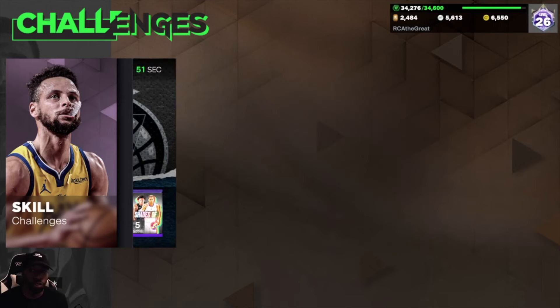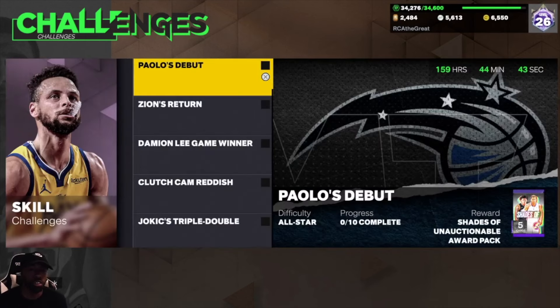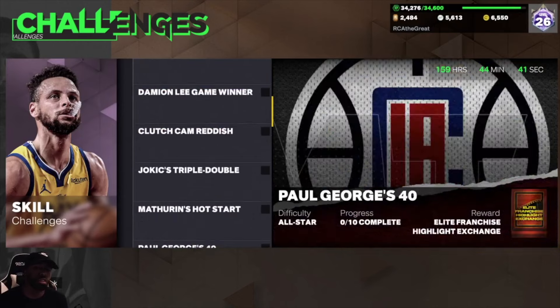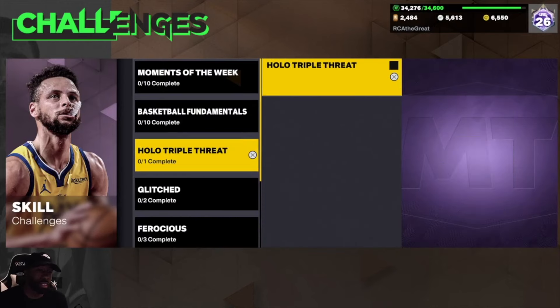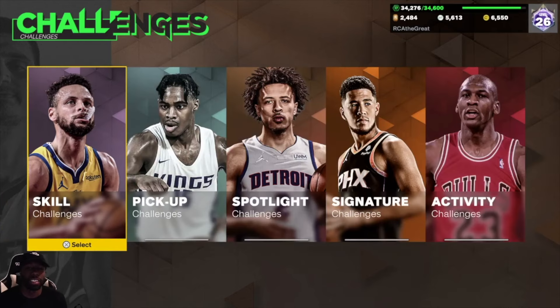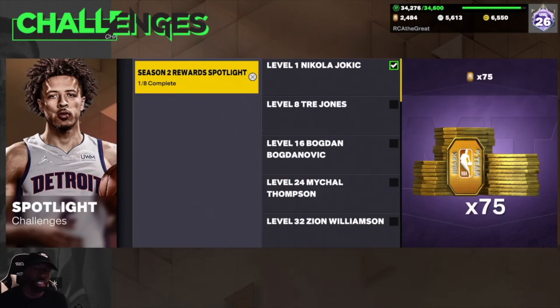For Moments of the Week, it starts off with Apollo's Debut — you just have to use one of the cards and score 27 points with two blocks in 12 minutes. As soon as you get the 27 points and two blocks, the game will end and you can scratch off that one. Do all of these tasks and it will enable you to get that Hall of Fame badge. It's going to take a little bit of time, but it is worth it to make your cards better.